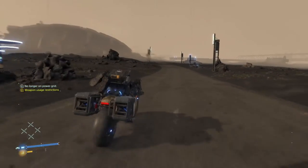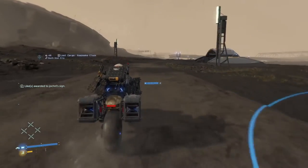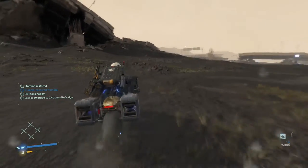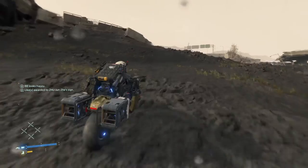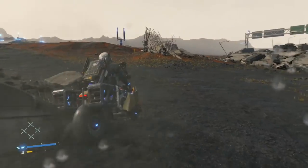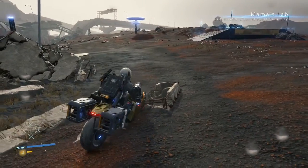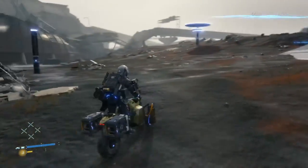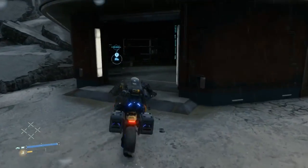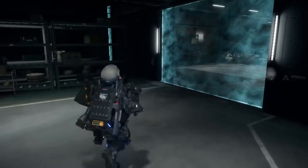Alright let's get going, hopefully it's not raining right now. Mama's place is just beyond the ruins so we can just follow the road and we should be fine — it shouldn't be BT territory, just a lot of timefall here and there. Cutscene time — let's go.